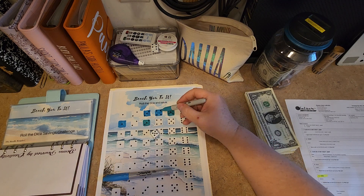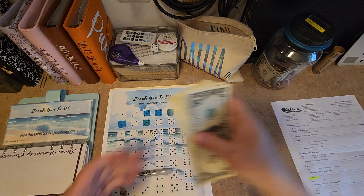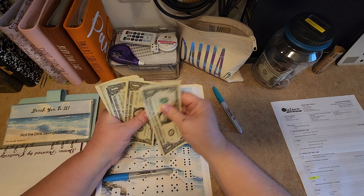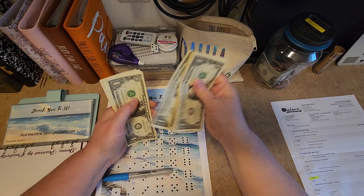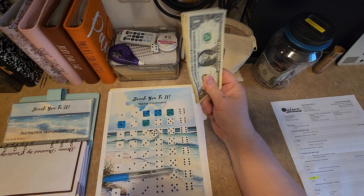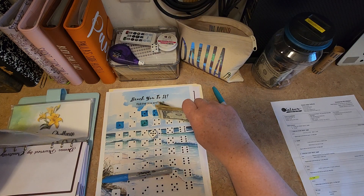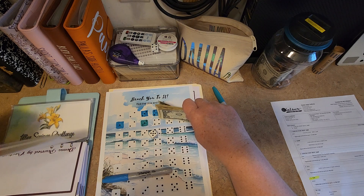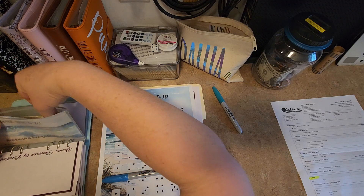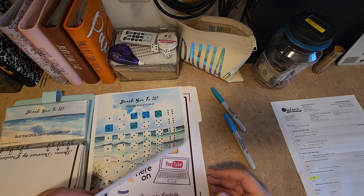So we have five, nine, ten, eleven, twelve, thirteen, fourteen, fifteen, $16. I hope I have $16. One, two, three, four, five, six, seven, eight, nine, ten, eleven, twelve, thirteen, fourteen — can you believe it? Just enough, $16. Holy cow. Well, I guess all of it goes in the beach challenge today. That is a good start on that.